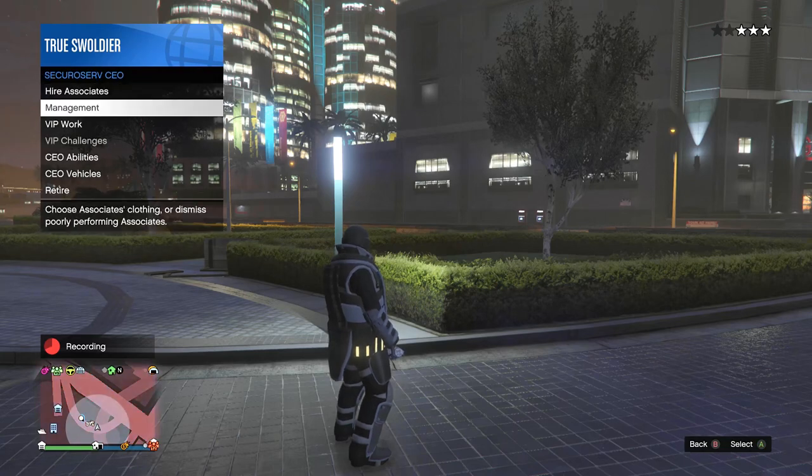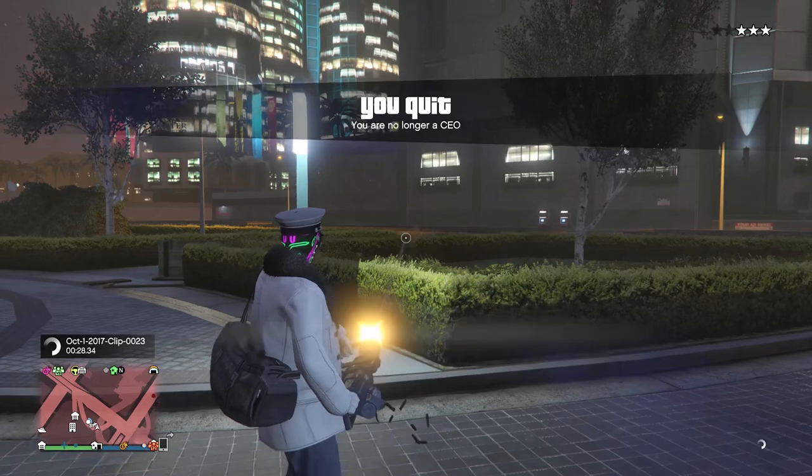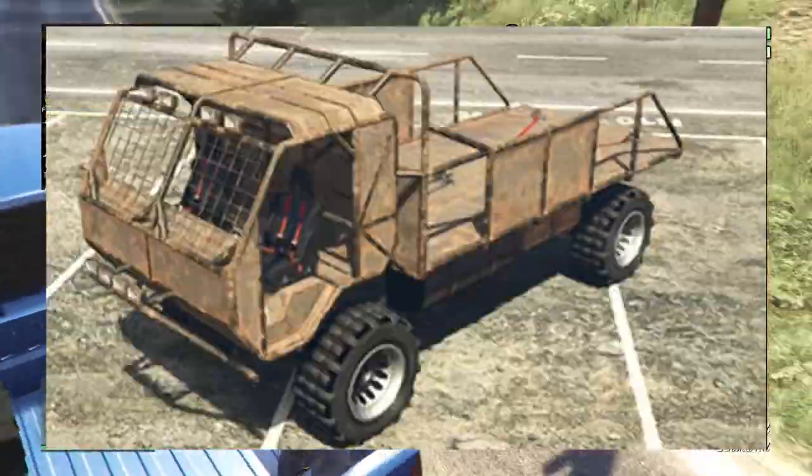So be sure to do the glitch wherever you plan on using it, preferably in a crowded area for maximum trolling. Otherwise you're going to have a long jog ahead of you, because you can't get into any vehicle unless you have a friend to haul you around in a Vapid Guardian or Wastelander.